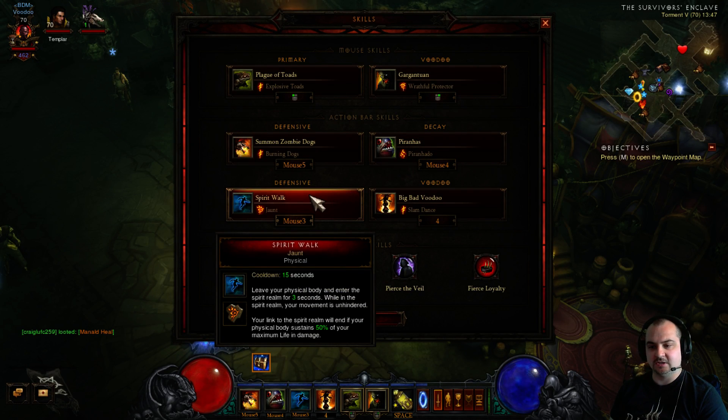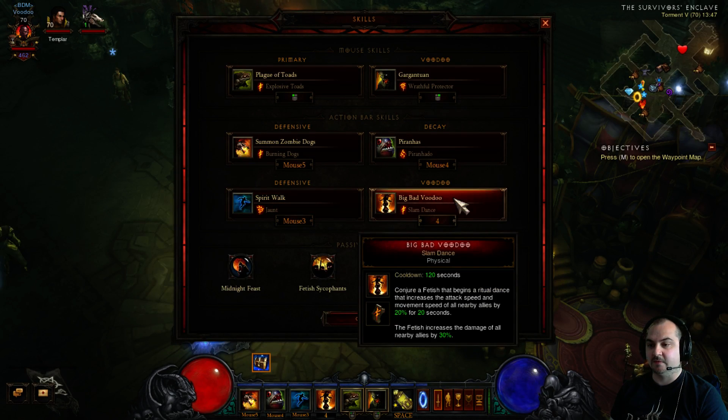Spirit Walk as usual for the movement speed and 3 seconds of damage immunity. Big Bad Voodoo — Slam Dance — just for the crazy DPS: extra 50% DPS. It's pretty much a must.